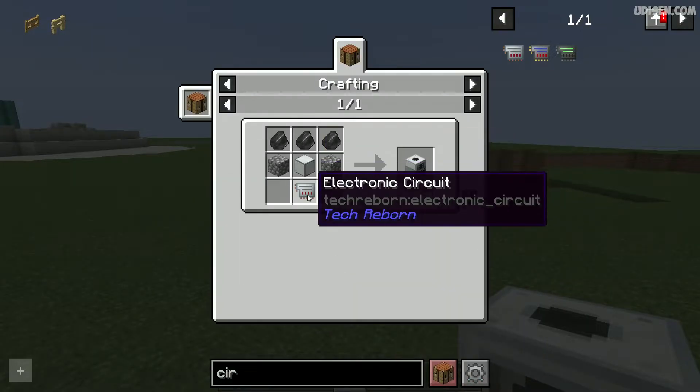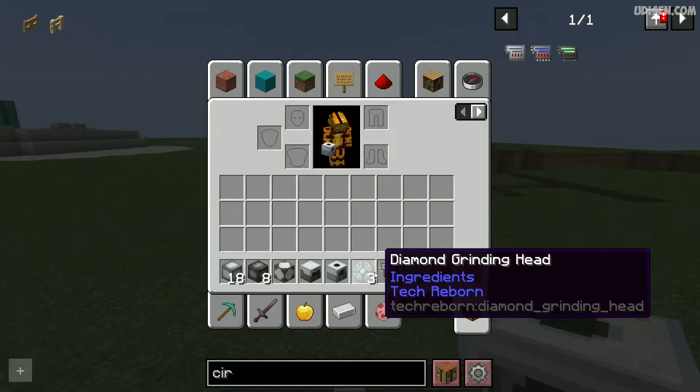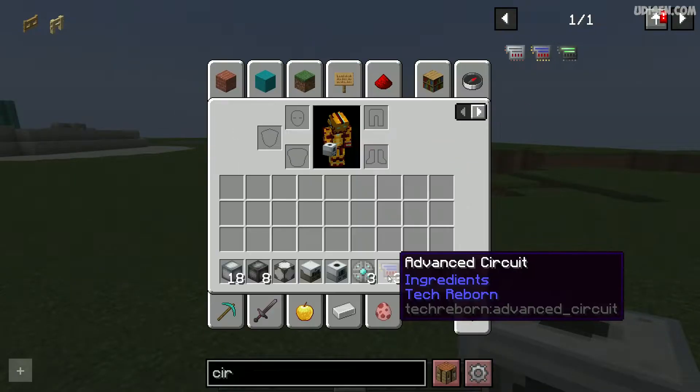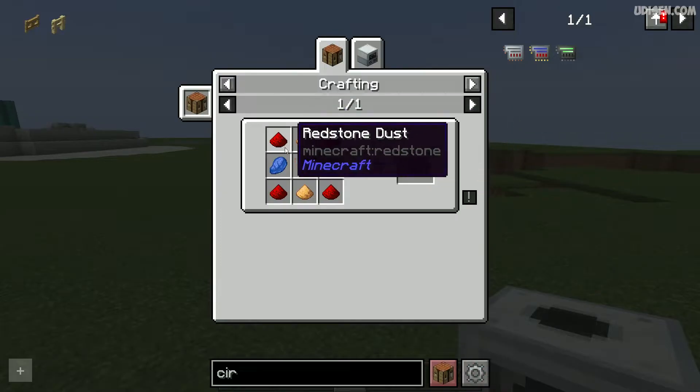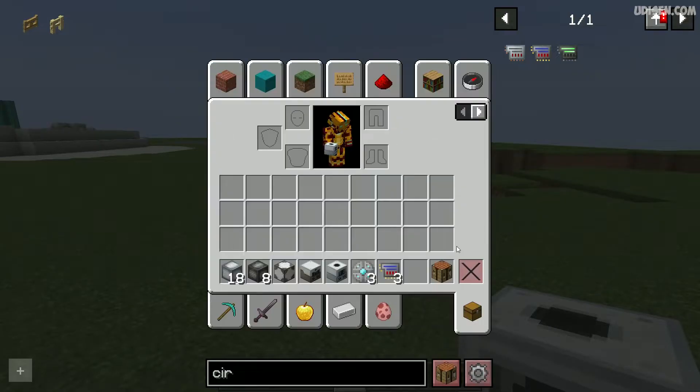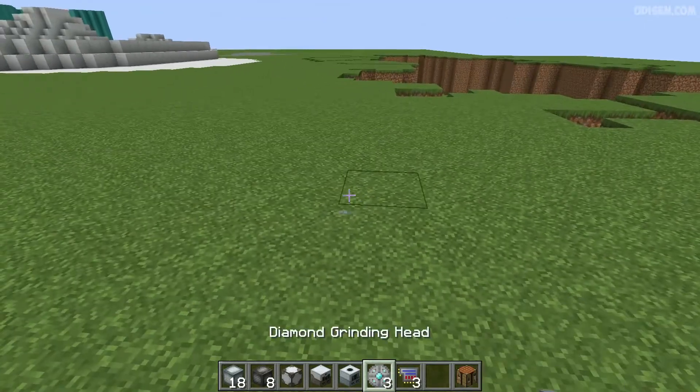Grinder — cheap. Also, three diamond grinding cords with this recipe, and three pieces of advanced circuit. As you can see. And also, we need a crafting table.